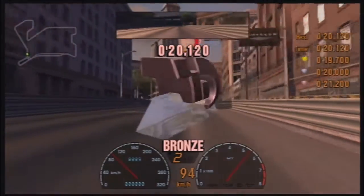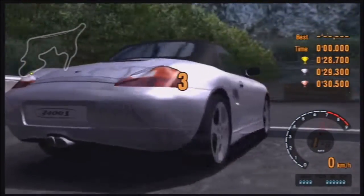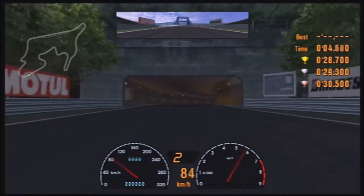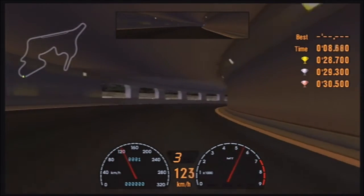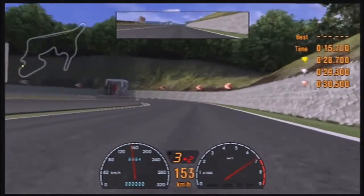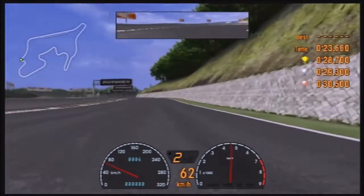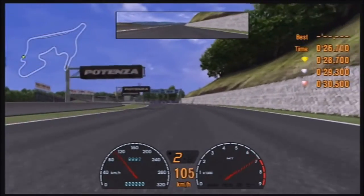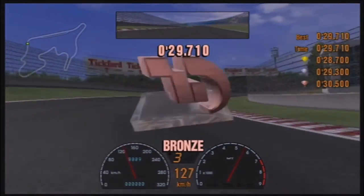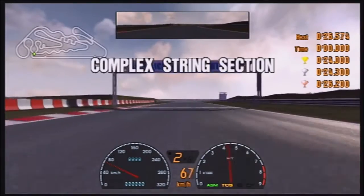Ironically, one original track that is missing from Gran Turismo 3 is High Speed Ring. Not sure why it's missing from this game, but it is. Polyphony actually said that during the events of Gran Turismo 3, High Speed Ring actually experienced an earthquake, which is why it's not in the game — and that's why there's a bridge on it in GT4, because it's been redesigned. That's something a little bit interesting. Personally though, I side on the fact that it was maybe a coding error, because not having High Speed Ring in the game is really weird considering how popular that track is and how much it featured in previous games.